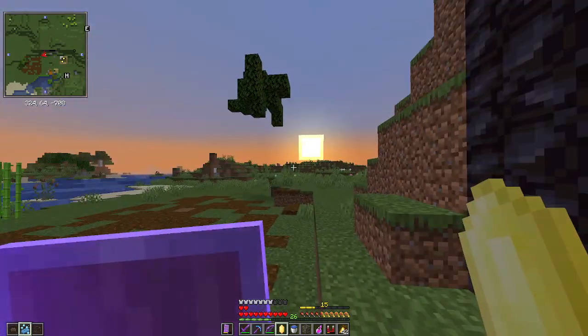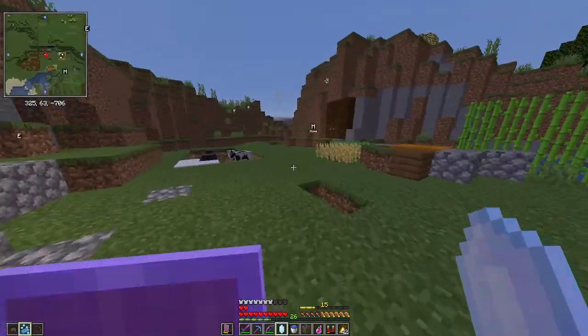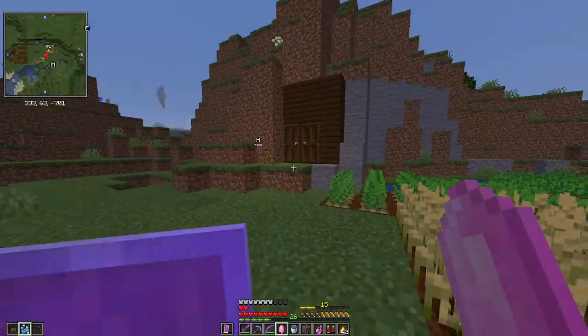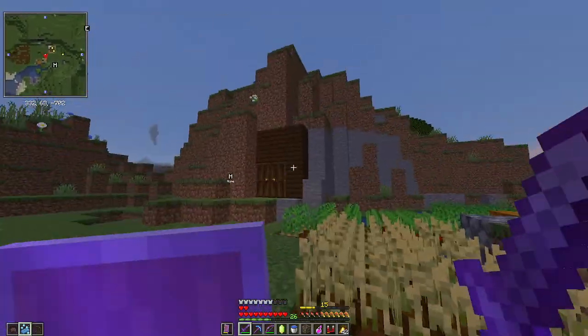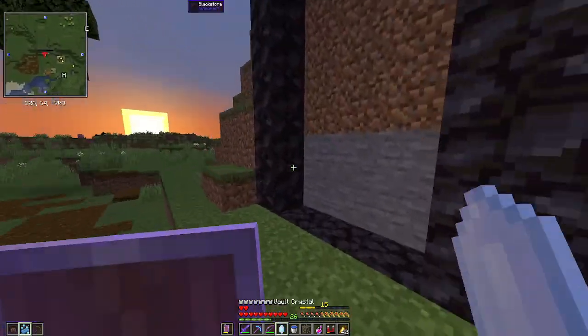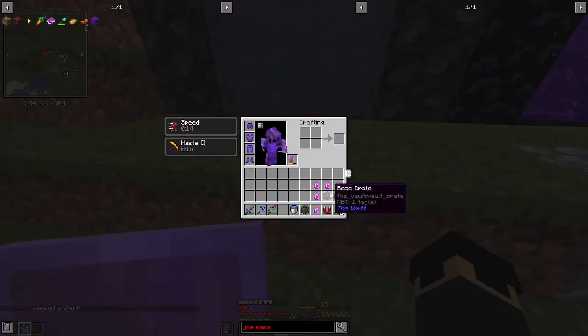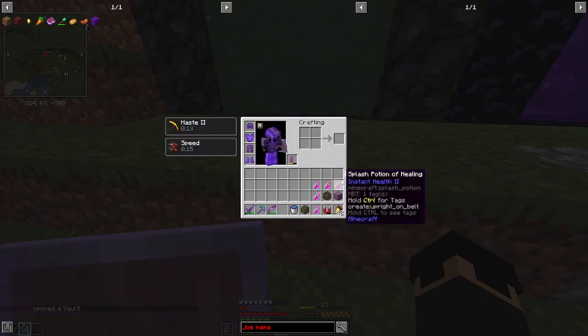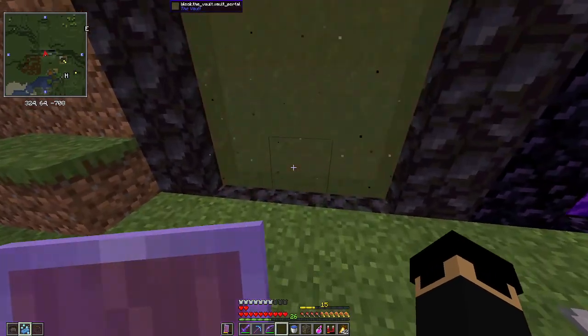Alrighty, so I can't remember what number this is. I'm pretty sure this is number 8. I've run a couple of vaults. I have done some modifications on the house, which we will see after this vault. Hopefully I do not die. I'm gonna make sure I have everything ready to go. That is a random vault crystal, by the way. I'm gonna fold another white armor now since I had the extra stuff. I think I'm pretty much ready to go, so I'm gonna go ahead and go in.